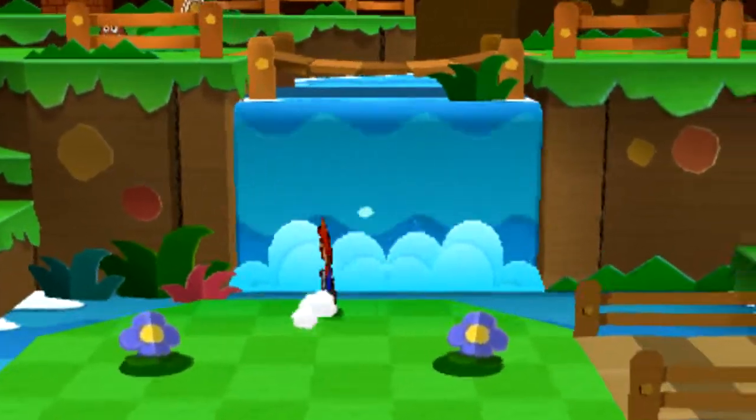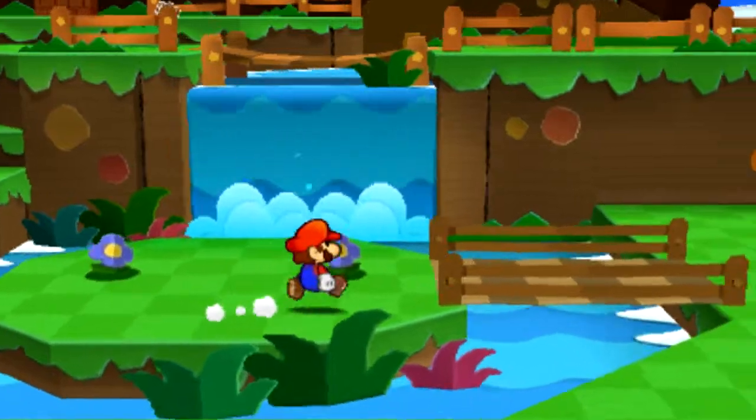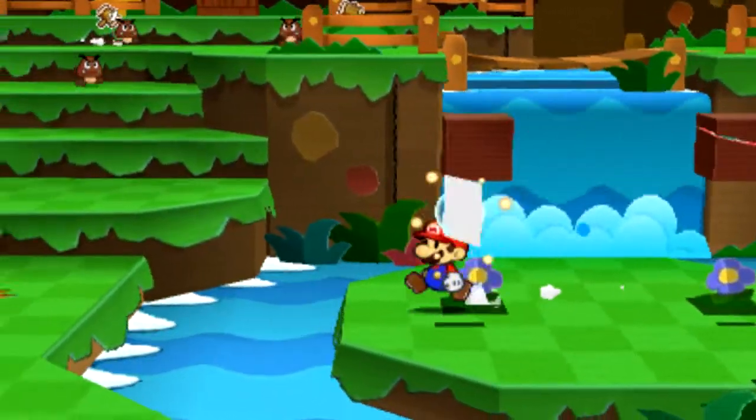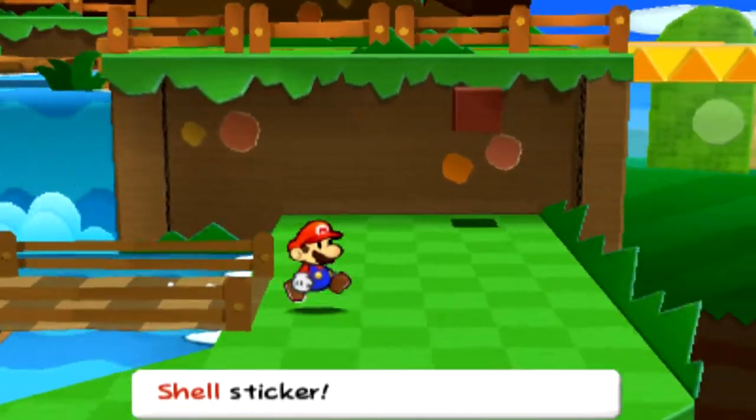Alright. There doesn't seem to be anything over here. Oh wait, there's hidden blocks. Ooh, a Koopa Shell. Not bad.